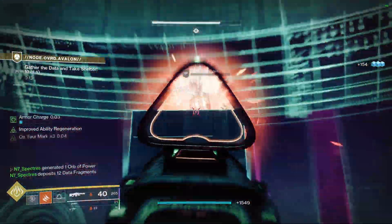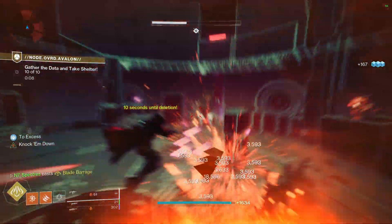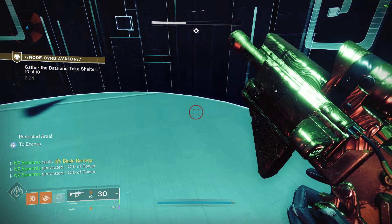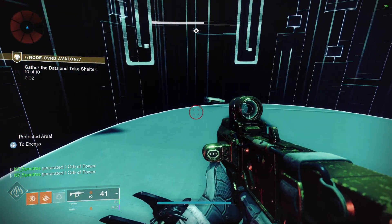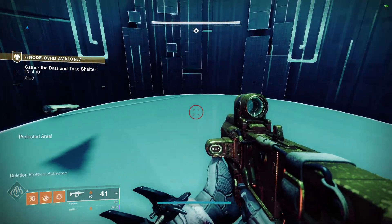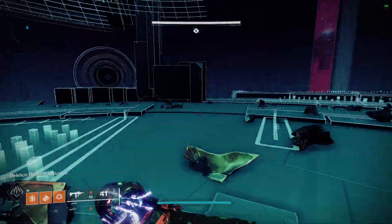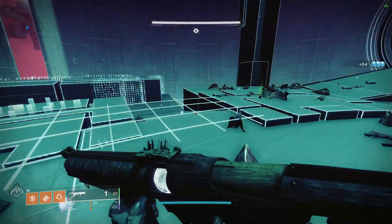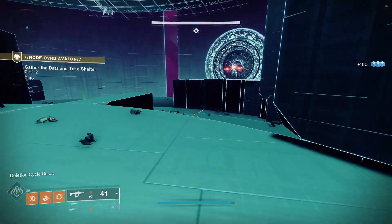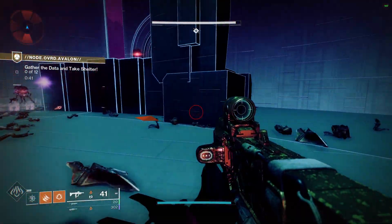All right, we actually have time now which is good. Blast that guy, we have 10 seconds, jump down. Oh nice, we tied that away — let's go! That was a good cycle right there. Now we just do it one more time. The 12 motes can be tricky.